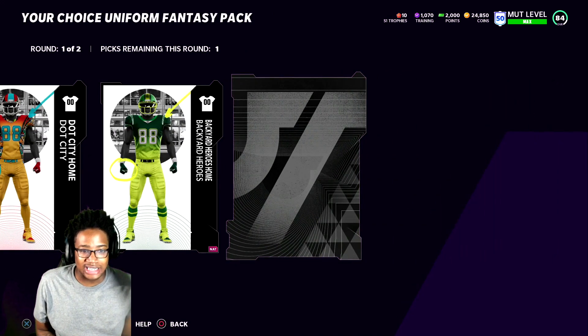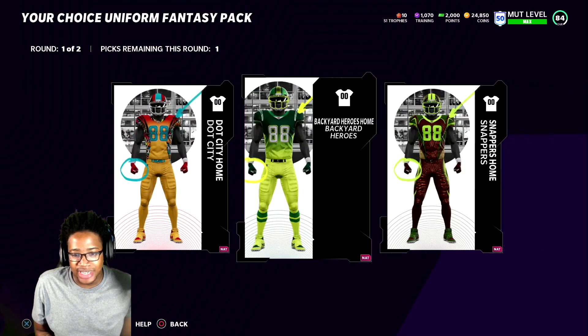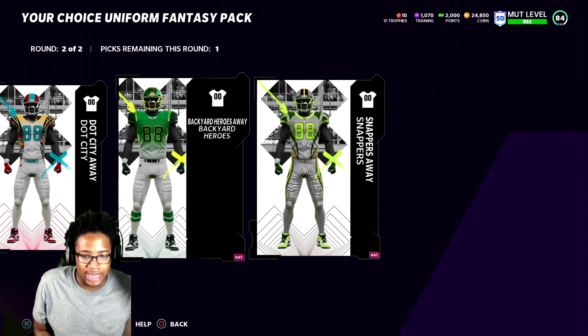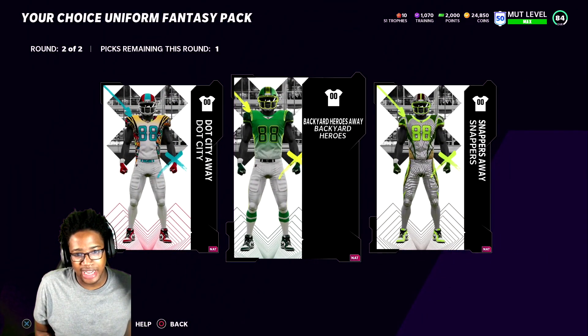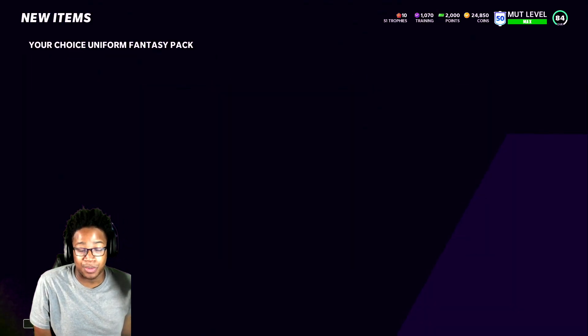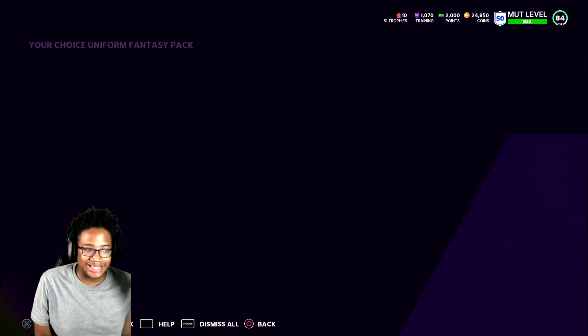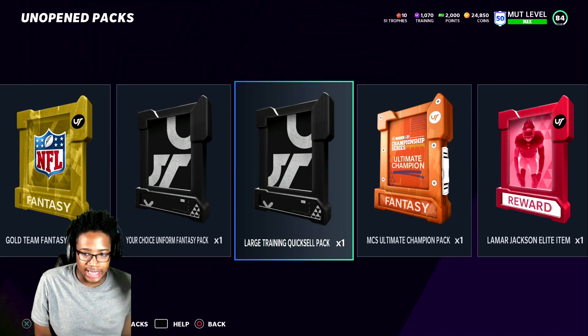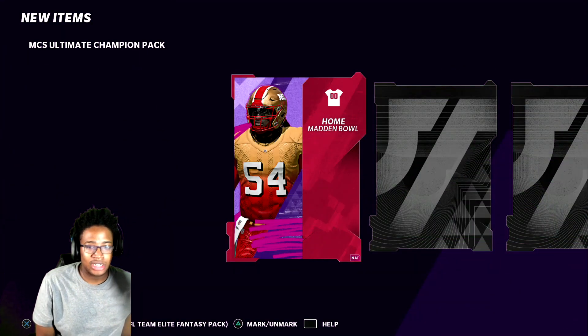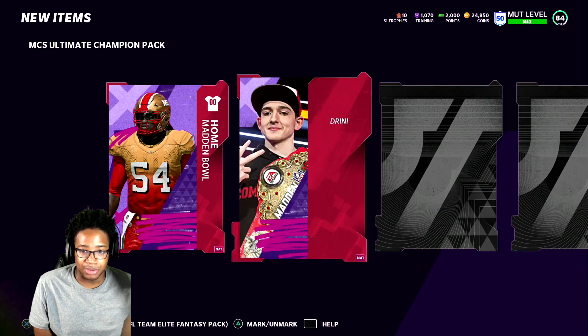Some of these uniforms weren't in Madden last year. I like this color — let's get it. We'll keep the Backyard Heroes one. Some pretty nice unis. So we got that one. Let's go ahead with the MCS Ultimate Championship pack. I don't know what's in half of these — I didn't watch anybody's videos before I got my hands on it. We get some more unis, which is pretty cool.